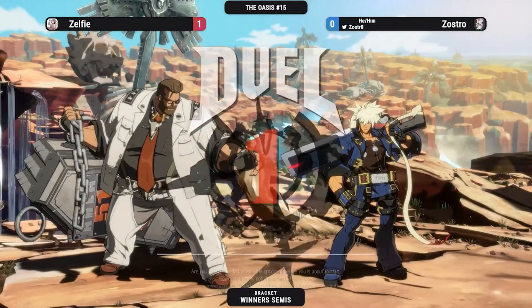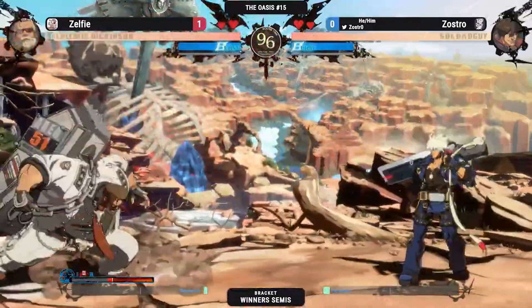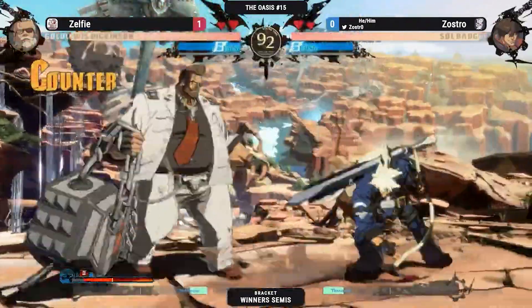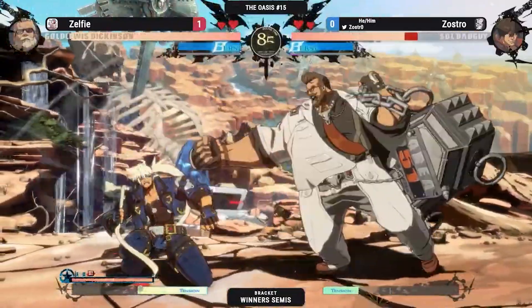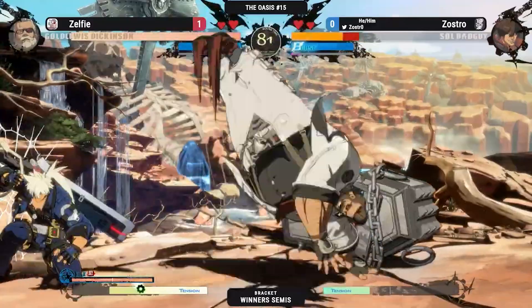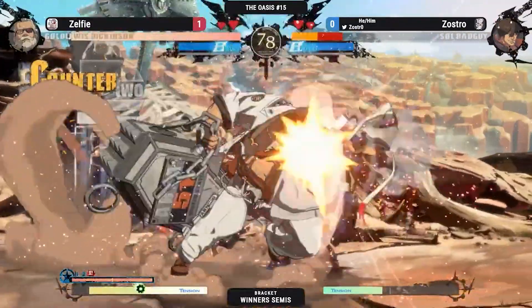All right, second game here. Gold loses favor. Backdash fireball. Anti-air but no confirm - missed the conversion but got the re-pickup. Go Lewis loses his space, no whiff punish. He goes in, hits him with a low that's plus - no whiff punish from the soul.